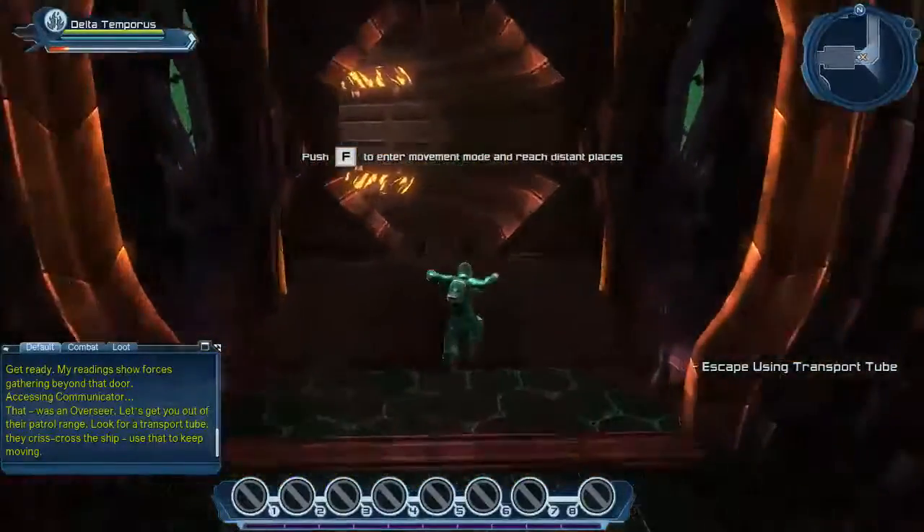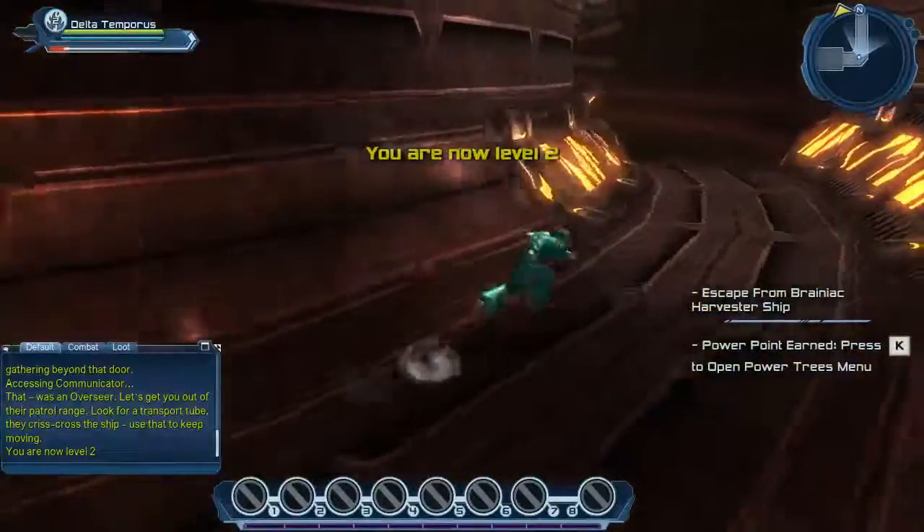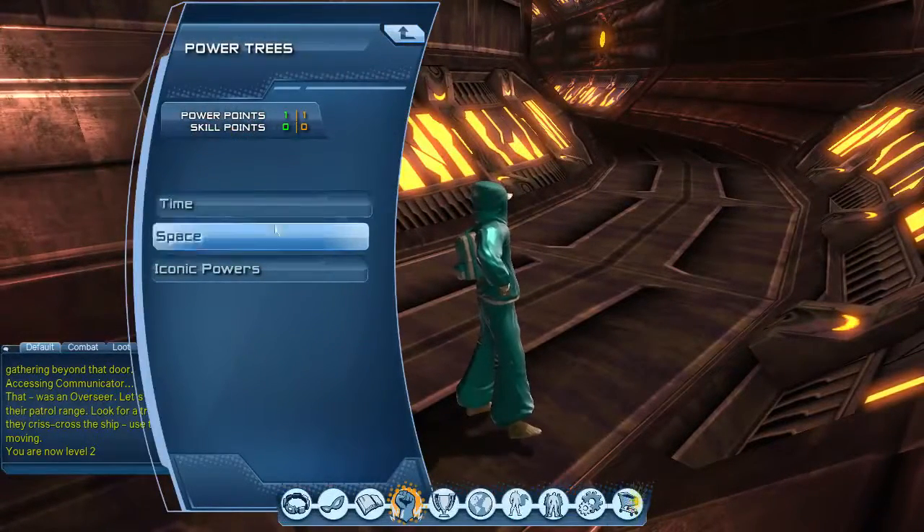We're going in here now. They've completely changed this since the last time I played this game. Alright, so we've earned a power point. A power point allows you to choose whatever powers from each of the trees.